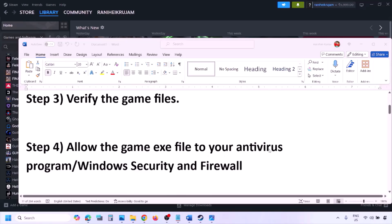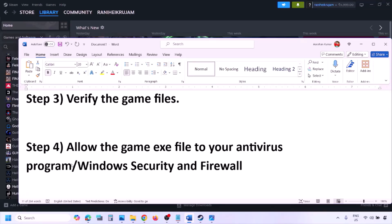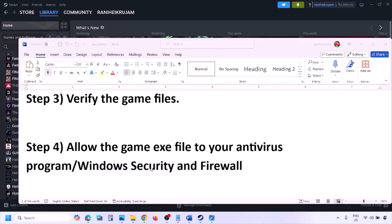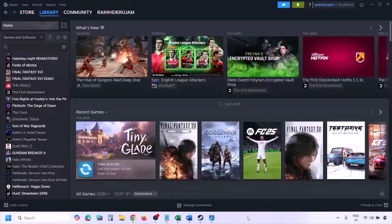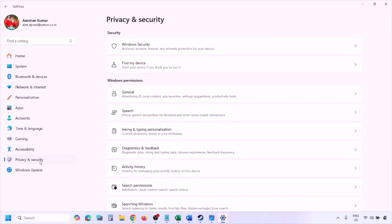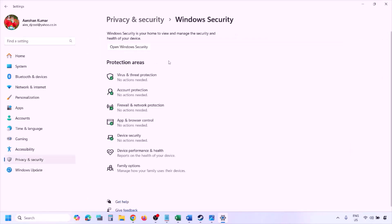The next step is to allow the game exe file in your antivirus program. If you have any third-party antivirus like Avast, Norton, Bitdefender, McAfee, or any other, make sure you allow the game exe file. If you're using Windows Security, open Windows Settings and go to Privacy and Security (Windows 11) or Update and Security then Windows Security (Windows 10).